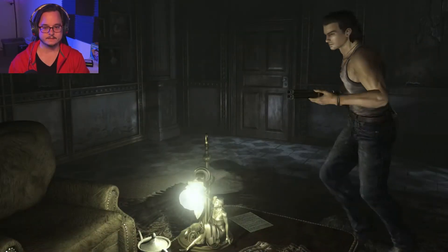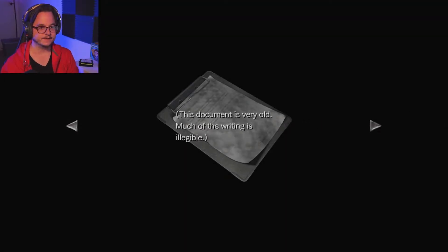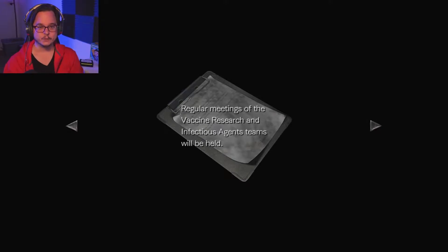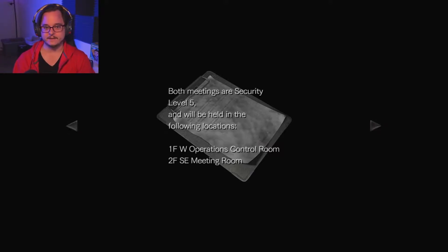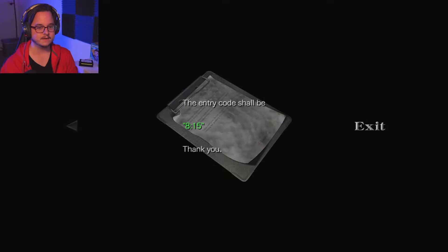Alright, let's read this note. Notice to all staff - this document is very old, much of the writing is illegible, and I'm going to read it exactly the way it is. Regular meetings of the vaccine research and infectious agents teams will be held. Both meetings are security level 5 and will be held in the following locations: first floor, West Operations Control Room; second floor, Southeast Meeting Room. The entry code shall be 815.